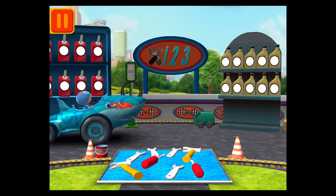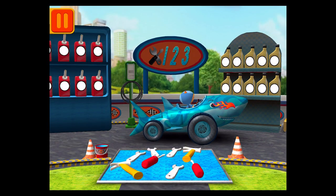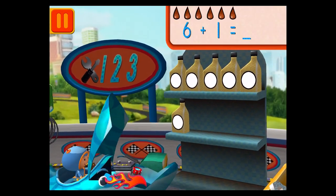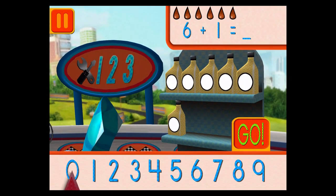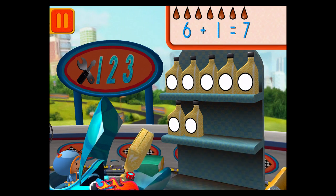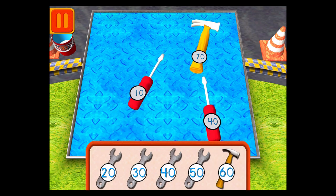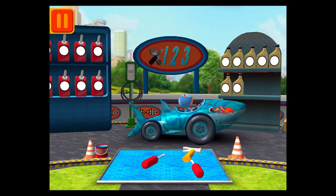Time for a pit stop! This is where we take care of our cars so we can get back to the track! We need a big lug nut! Tap on the lug nut that has the largest number. We had six cans of oil and we added one. How many do we have all together? Drag the arrow to the total number of cans and press go! Help Bot sort his tools by tens. Drag the tools into the correct order, from smallest to largest number. We're going to need to get back to the track!